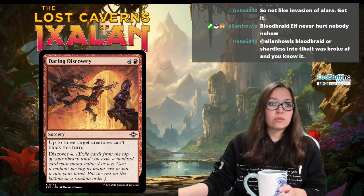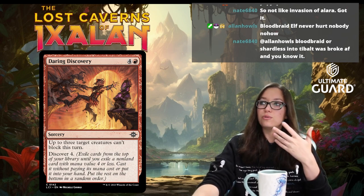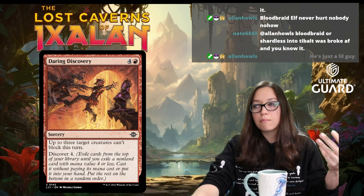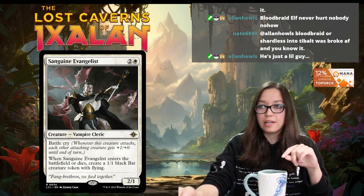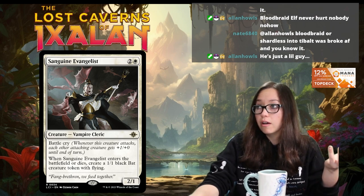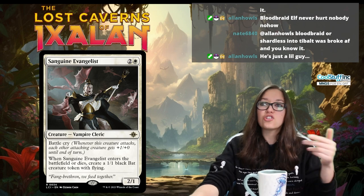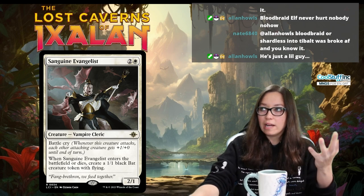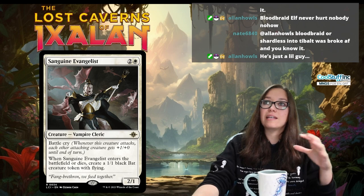That's the last of our new mechanics. Now we jump into returning mechanics — this segment is for those who don't play a lot of limited or are newer to Magic and may not know some of these older mechanics. The first one worth noting is Battle Cry: whenever this creature attacks, each other attacking creature gets plus-one plus-zero until end of turn. It's a great mechanic for going wide — white likes to do that, and Vampires will do that. It's a very aggressive mechanic returning here to the Lost Caverns.